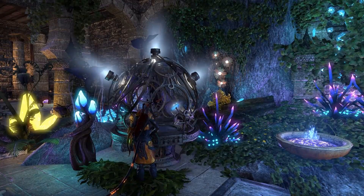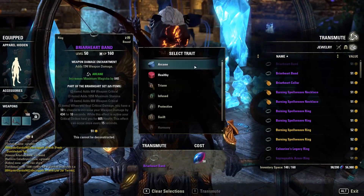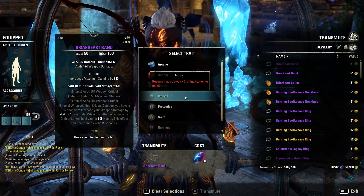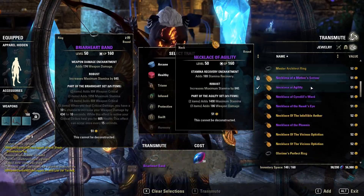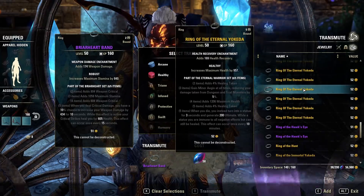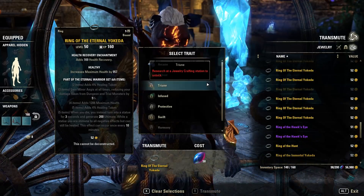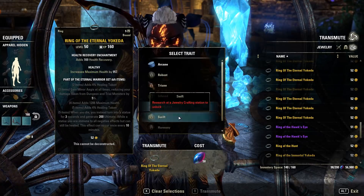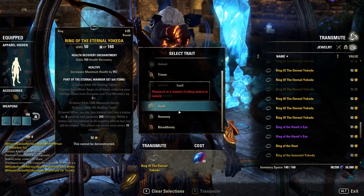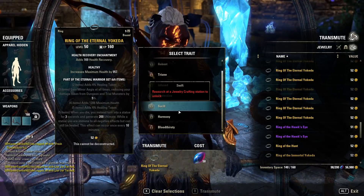I'm currently in a player house — housing is another thing Elder Scrolls Online offers that a lot of people enjoy. Here we have the transmute station: what this does is, if you have traits researched, you can change existing jewelry traits. For example, heavy armor jewelry usually only comes in 'Healthy' trait, but now with the jewelry system you can change it to any trait you want. This again opens up a lot of new gear combinations and makes builds more diverse.